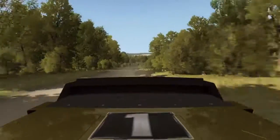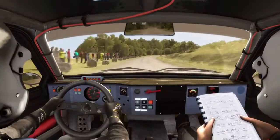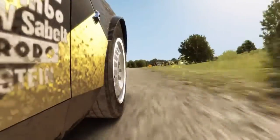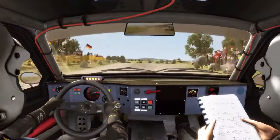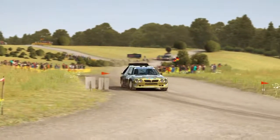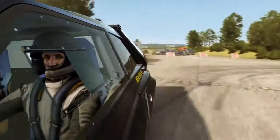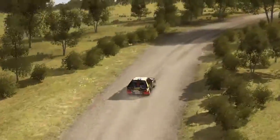To the right two, don't cut, immediate turn left one. Into caution, turn left five, bad camber. Cut past junction, left five, bad camber. Right five, 60 past junction. Left five, into right five over crest. Into caution, left five long, braking through gate.